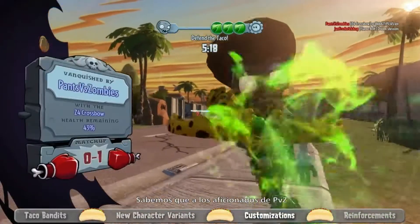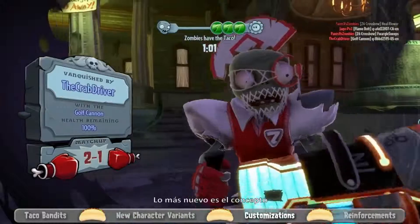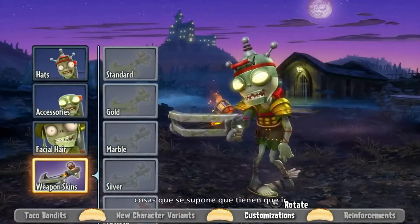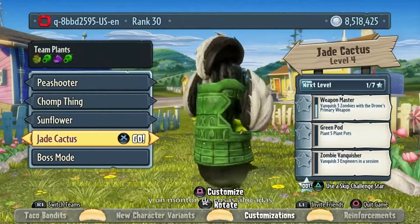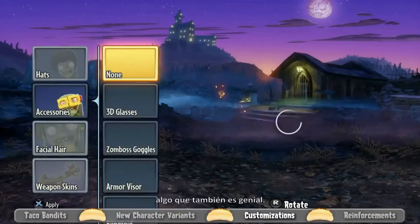We know PvZ fans love customizing their plants and zombies, and we've got more stuff for you. The new concept here is the idea of a set — hats and glasses and facial hair and stuff that's meant to go together, like the Farmer set and the Boogie Your Brains Out set, and we have a skunk for the cactus. They look really great together, but if you want to mix and match and make your own unique look, that's really cool too.